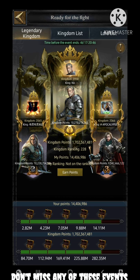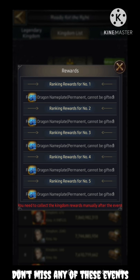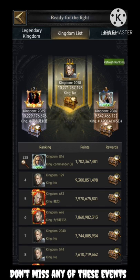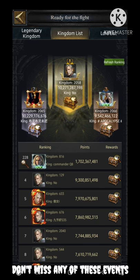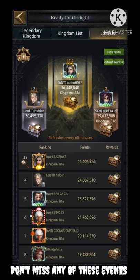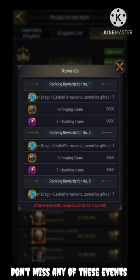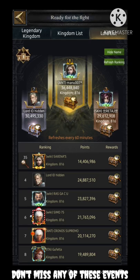Now let's talk about the ranking system. There are two different rankings. The first is the kingdom list — the top 10 kingdoms will get the reward of a permanent nameplate called Frozen Dragon. If your kingdom is in the top 10, please use that particular nameplate and congratulations on the victory. The second is the lord list, which is on an individual kingdom basis. The top first lord can achieve first, second, or third position and receive the Frozen Dragon castle skin on a permanent basis.